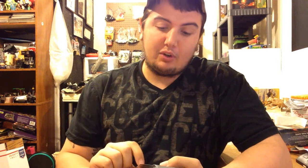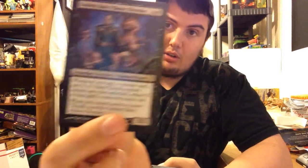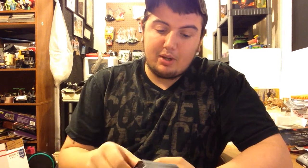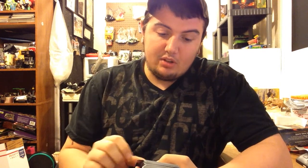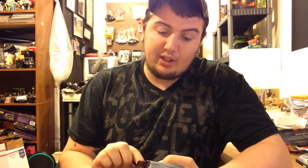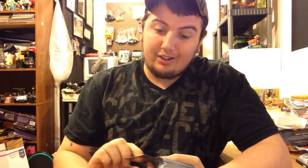Whenever you cast a creature spell, put X 1/1 black thrull creature tokens on the battlefield where X is that spell's converted mana cost. When you control seven or more thrulls, sacrifice this card. It's a five-drop - in Commander that's not too bad. Silk-mesh Spider has reach and deals X damage to each creature with flying where X is its mana cost - not bad for a 2/7.